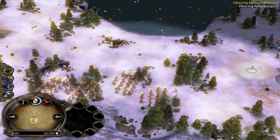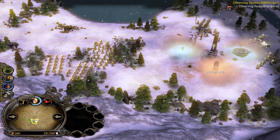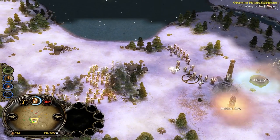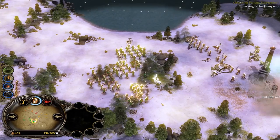Green Isengard player Farad has Tainted Land, Industry, Palantir, and Warchant — plus two extra power points. That's going to be a big fight. He has no Rain yet and there's no statue. Gandalf is diving deep looking for an opportunity for a blast — boom!